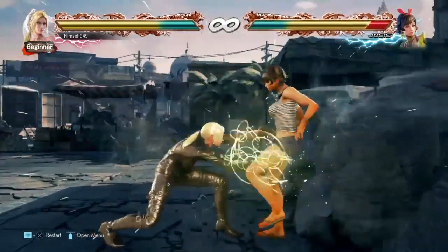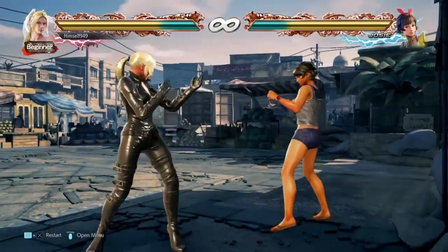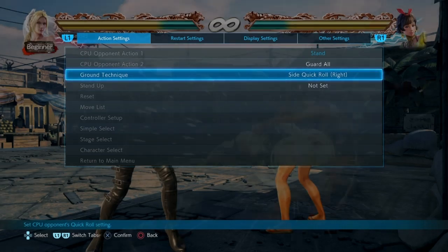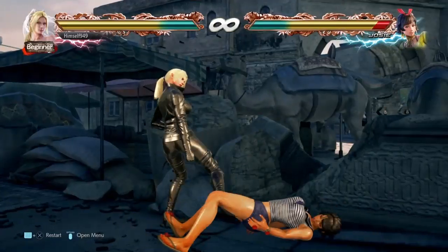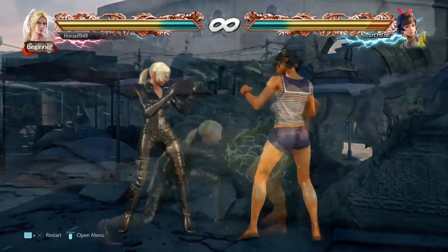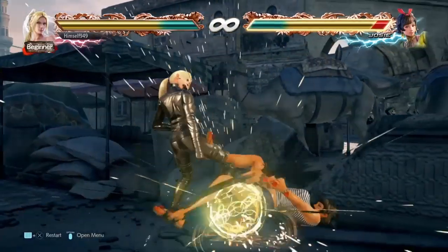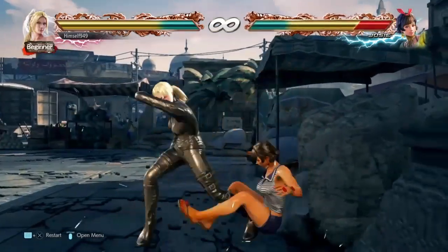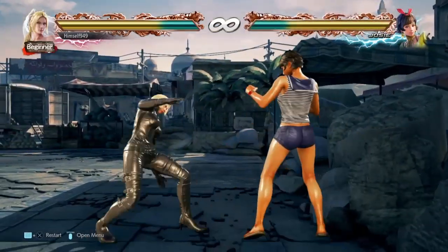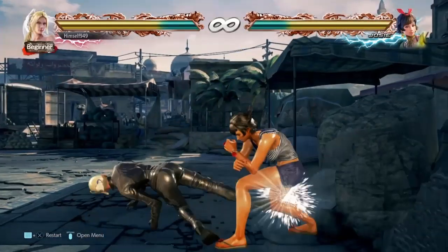An alternative to the stomp is wipe the floor. Just like the stomp this is guaranteed against people who don't hold back, but you don't get the oki afterwards. What you do get is a better scenario against people who do, because in this case they can't tech roll or backroll and that means we can crouch cancel and do a stomp again. The danger with wipe the floor is that if people backroll and crouch then you're at minus 37, and since there's no pushback you're definitely getting launched.